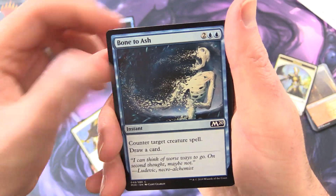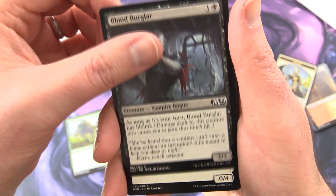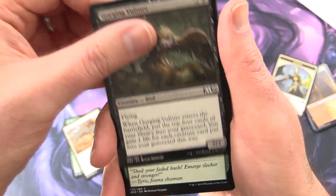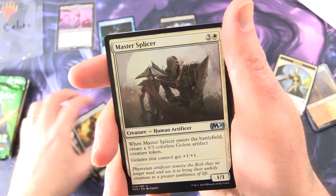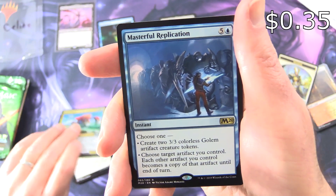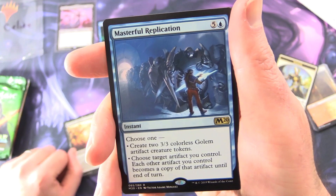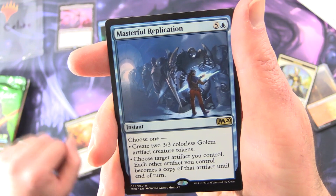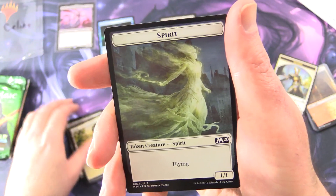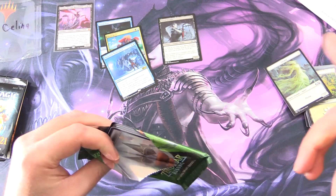Let's see if we can pull a Sorin from Core 2020. We've got Lava Kin Brawler, Moment of Heroism, Bone to Ash, Thicket Crasher, Blood Burglar — Creature Vampire Rogue, 2/2 for 2, has Lifelink as long as it's your turn — pop him over there. Also Yolked Ox, Gorging Vulture, Growth Cycle, Shock, Stone Golem, Master Splicer, Blood for Bones, Risen Reef, and the rare is Masterful Replication — Instant for 6, Choose 1: Create two 3/3 colorless Golem Artifact Creature Tokens, or choose target artifact you control and each other artifact you control becomes a copy of that artifact until end of turn. And a Planes and Spirit Token.